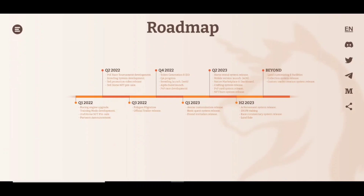Quarter 4 2022: token generation and IEO, breeding launch, alpha build launch, and PvP race development. Quarter 1 2023: avatar customization release, basic quest system release, and friend invitation release. Quarter 2 2023: horse rental system release, mobile version launch, native marketplace and dashboard, crafting system release, and PvP card NFT burn system release. H2 2023: achievement system release, race commentary system release, and land sale. Beyond: land customizing, facilities collection system release, and custom track system release. We can see they have planned to launch the gameplay by December.